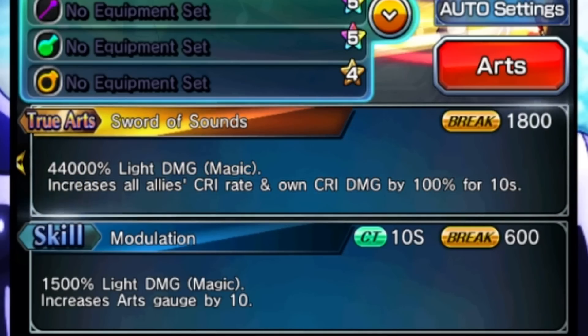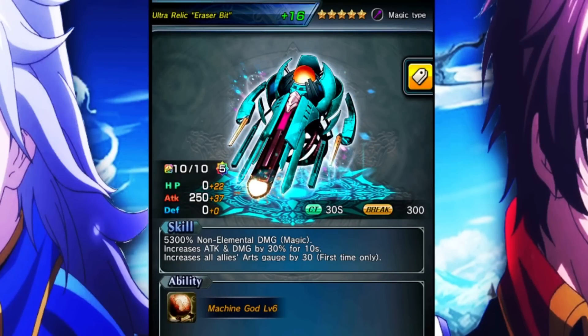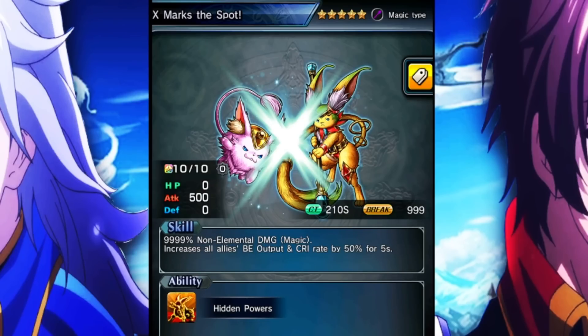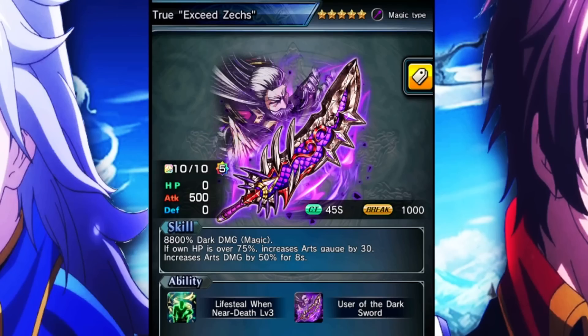She has her true art, which is a 44,000% light damage magic, and then you increase all allies' crit rate and your own crit damage by 100%. As for equipment for nuking, you have a few options for five-star magic. I can recommend stuff like ultra relic — it gives art gauge plus magic damage up. If you need more BE, you could use something like X marks the spot, or Victor's true weapon if you're running a mono light nuke. You can also use something like true exceeds X to give yourself art gauge and arts damage.